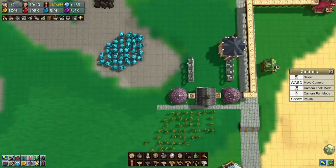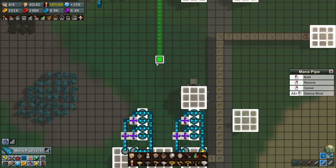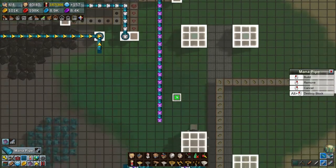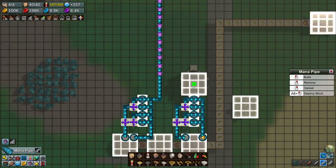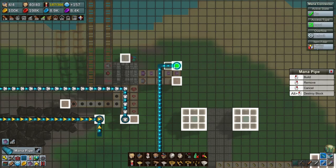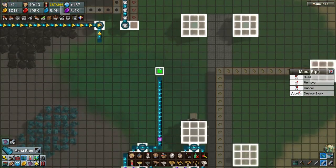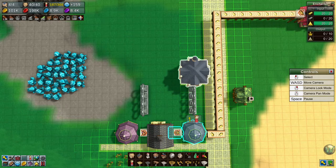And then this one needs to have earth crystals — 21 this time. I feel like it's trolling me a little. One extra one. There we go. Why am I really getting trolled? Oh, there's 20 in there. That's fine, we'll live with it.